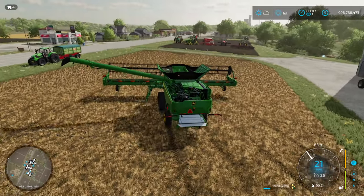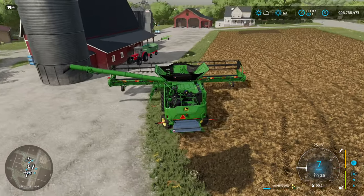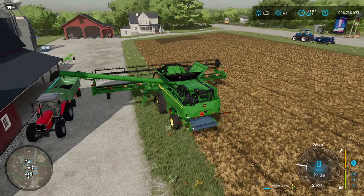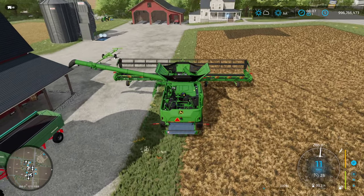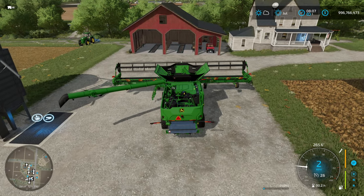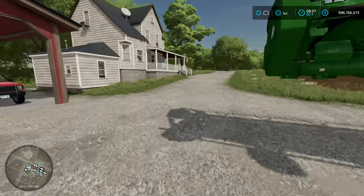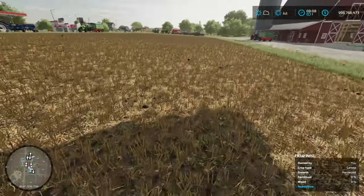After crunching the numbers, I've got a 1.3% yield increase. That is not much — nowhere near the 5% the roller is supposed to give per the game help, and also nowhere near the 2.5% other people have said. To me that's probably still within the margin of error — give or take about 50 liters is probably the variation on this field. Maybe we just did a slightly better job this time. So 1.3% — I'm not entirely sure what to do next here.